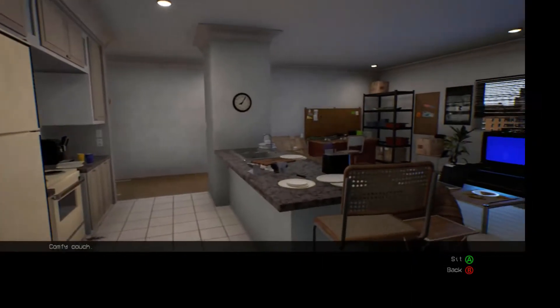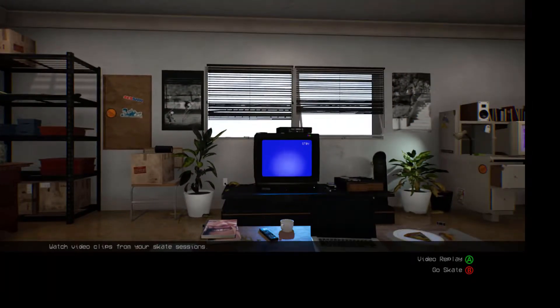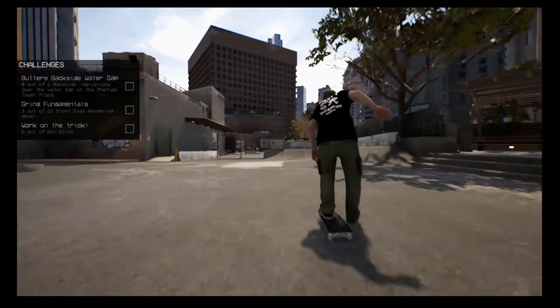We'll go back and skate. Here's the kitchen area — this is your main menu kind of thing, everything comes out of there. Usually if you get stuck in a glitch you've got to go back to the menu and then head back out to get rid of that glitch.